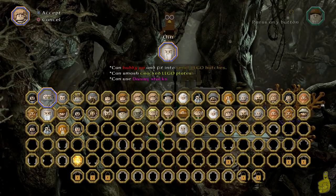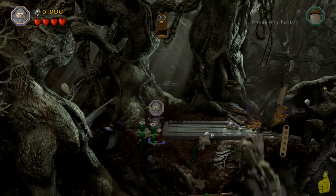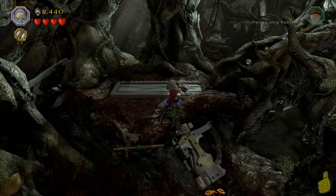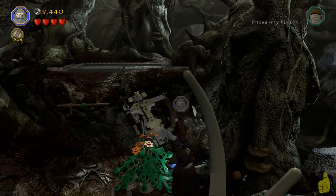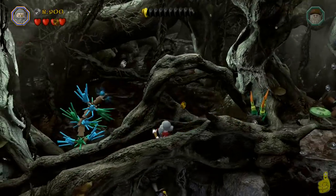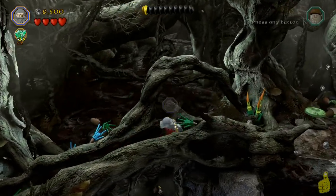We will go ahead and get our big buddy Thrain with his hammer smash to smash that rock and slide it on over. That gives us access to the old log bridge, which we can take across. Now, there is an owl up there in the high left that we will come back and get here in just a second.